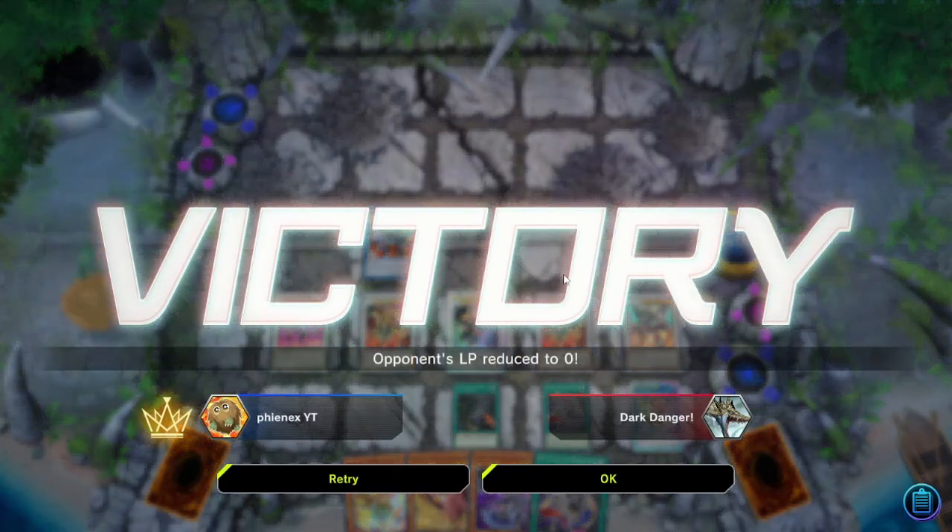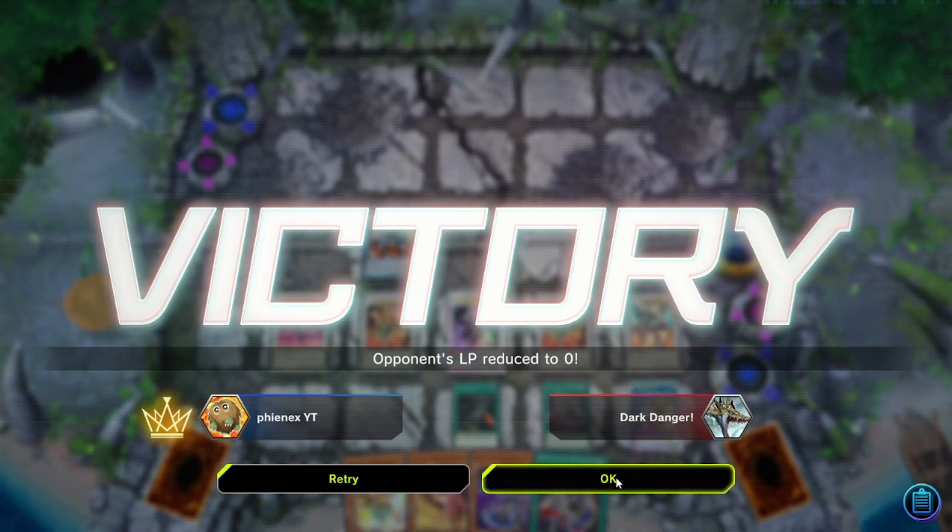That's just classic Dragon Link for you - using up all your zones and all your back row just to continuously build advantage. It's pretty hard to deal with. If I had access to Magnema I would have been able to recycle my stuff harder, but you don't always have access to Magnema. It is what it is with Dragon Link. That's all I got for you guys today - I'll see you in the next video, bye.